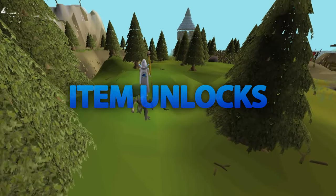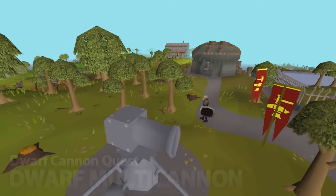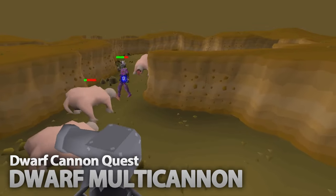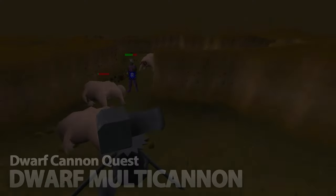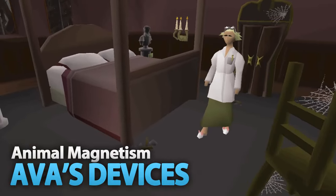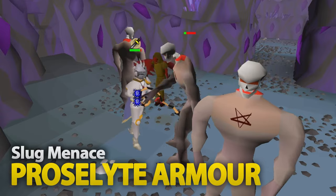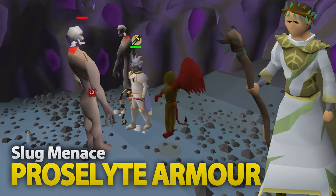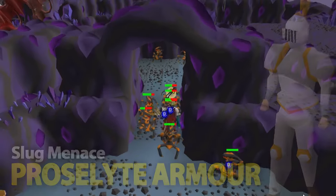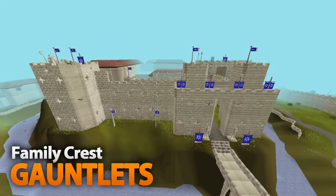Moving into items you should work towards getting from quests. Firstly, Dwarf Cannon allows the use of the Multi Cannon, which speeds up Slayer tasks and can be used for fast low-level range training. Animal Magnetism allows you to purchase Ava's devices, which are a must for ranged. The Slug Menace quest allows you to wear Proselyte armor, which, despite the new prayer items being added into the game, is still one of the top tier in terms of prayer bonus.